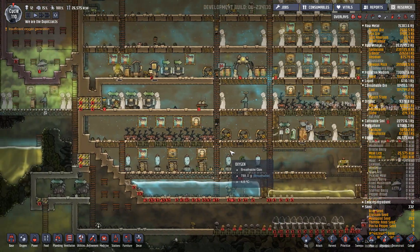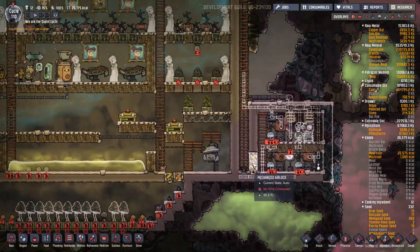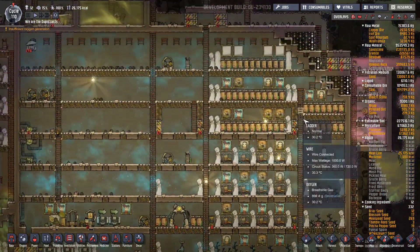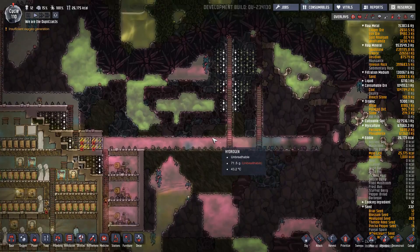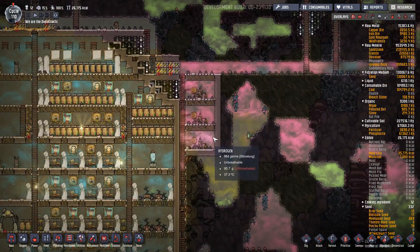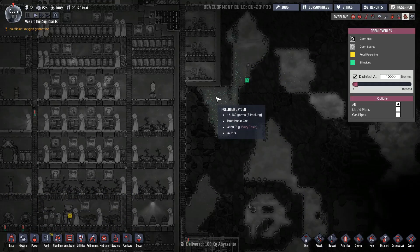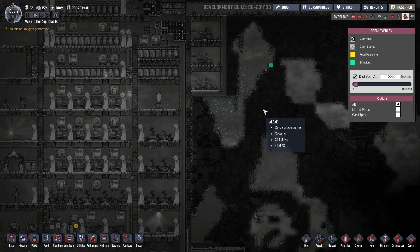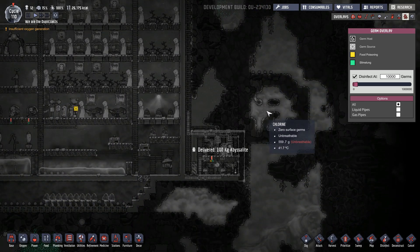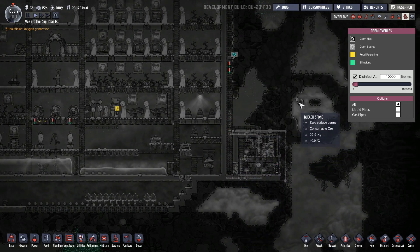Hello everyone, Franks is here and welcome back to Oxygen Not Included, episode 13, where we are getting things set up for our natural gas loop. This is very low hydrogen pressure over here, but lots of it all over the place. Got a little bit of slime along here coming off of the morb. Hydrogen, polluted oxygen, more hydrogen. Good bit of chlorine here though.